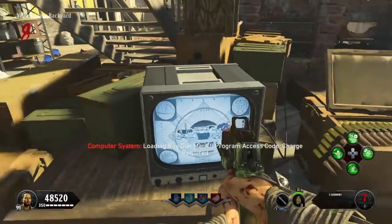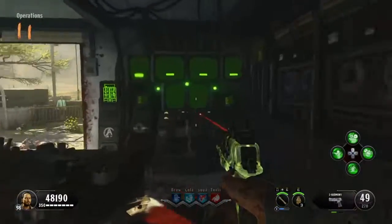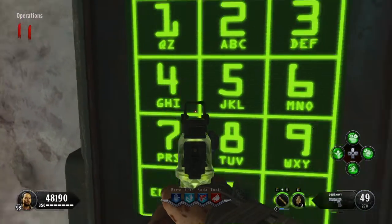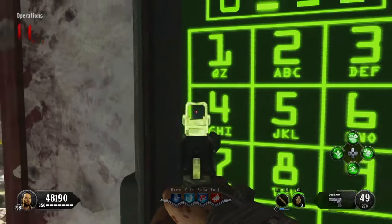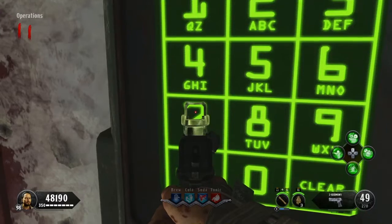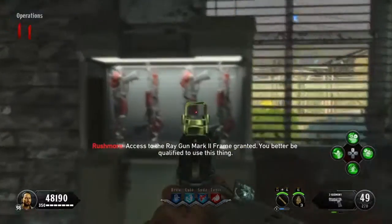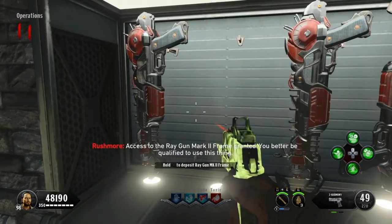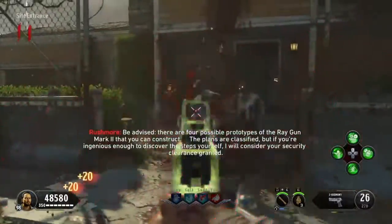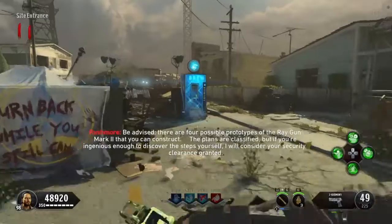After you finish getting all the souls, you need to go to the area where the keypad is in the operations room and enter your number. Mine is eight, four, seven. If you get it right, the regular mark two frames will come up and you'll take one. If you get the code wrong, it will say 'code not accepted.'